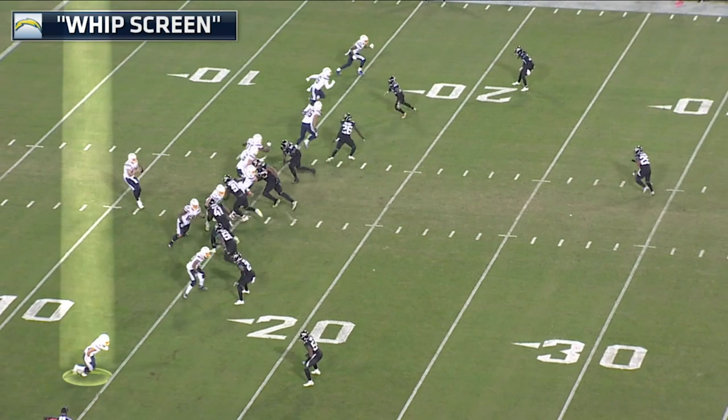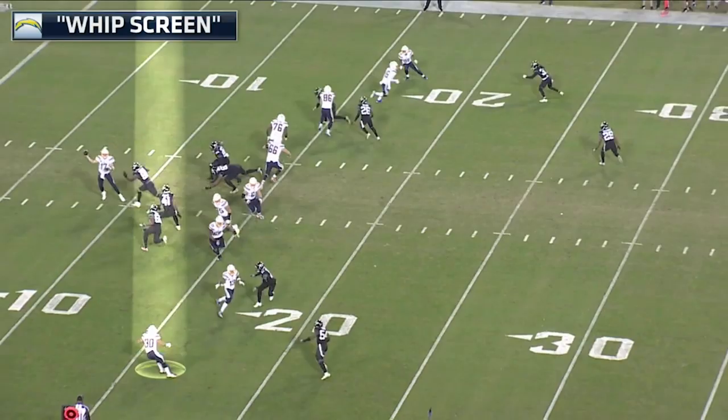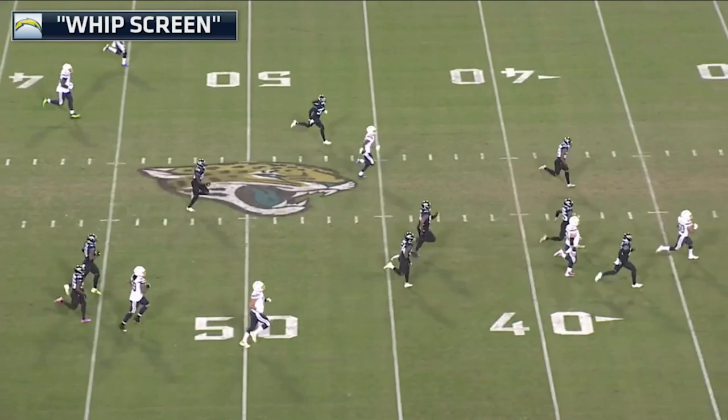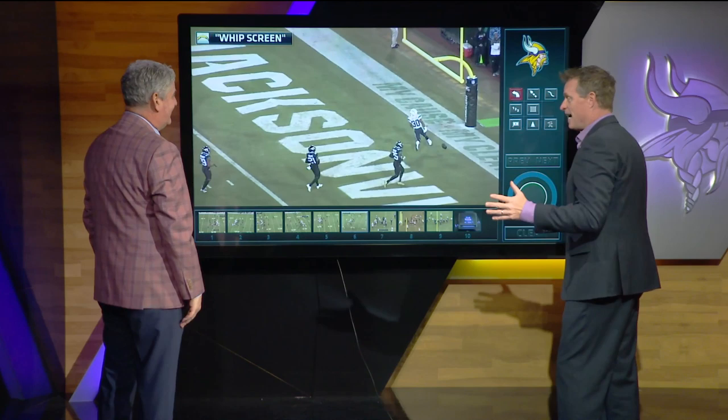Philip Rivers has thrown 4,288 career completions — and this is the longest pass of his career. Whip screen on the outside, Ekeler takes it. It's beautifully set up with a convoy top and bottom. The free safety is caught in the run, and then look at him go — all the way to the end zone. This guy is a dynamic player, coming off one of the best games of his career.